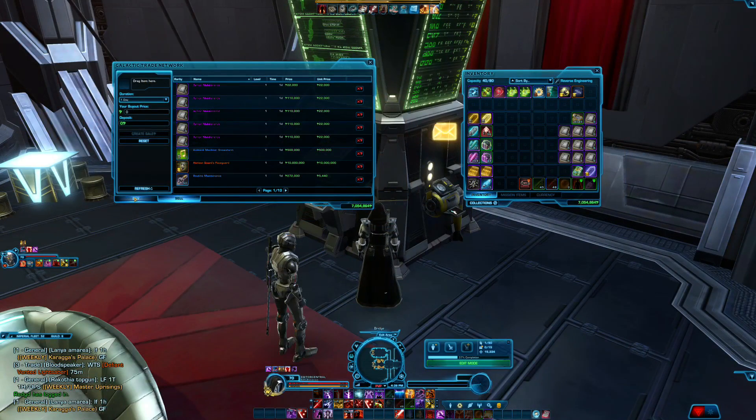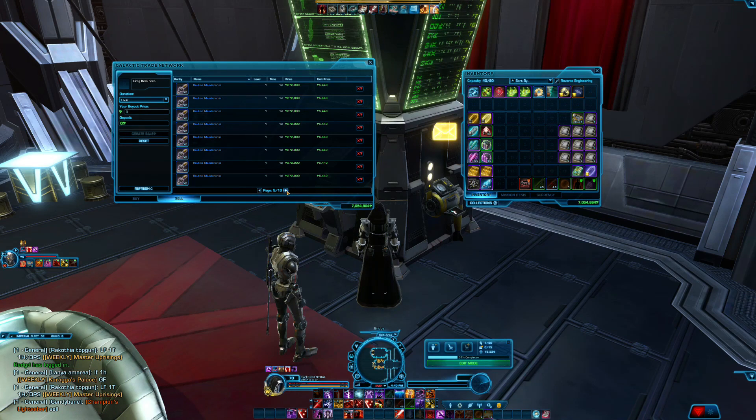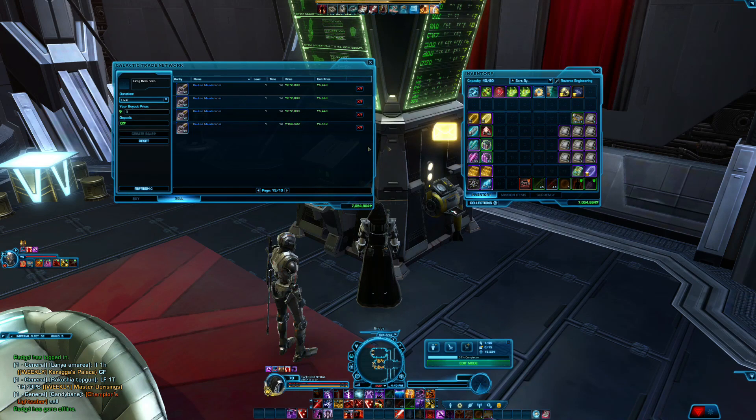Some time has passed since the last bit of recording. I have put up all of the purple armor maintenance gifts for sale at 22,000 credits each, selling in stacks of 5 for 110,000. The odd one out — since we had 71 in total — is selling for 22,000. We have 13 pages on the GTN right now of just these routine maintenance companion gifts at 5,440 credits each — 272,000 credits a stack of 50. Splitting nearly 5,000 companion gifts into stacks of 50 was a huge pain.